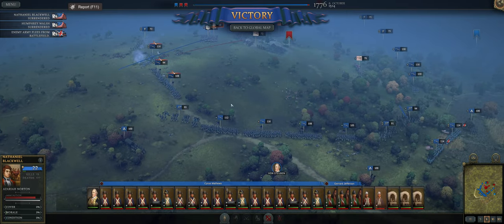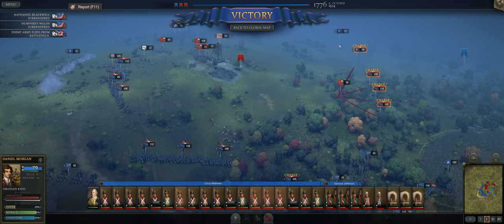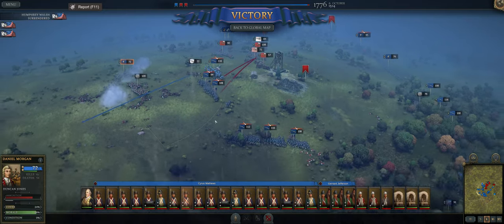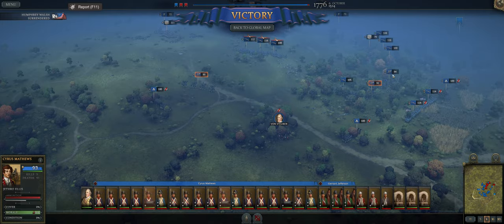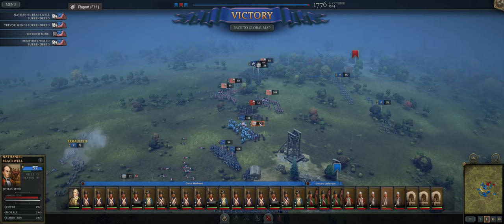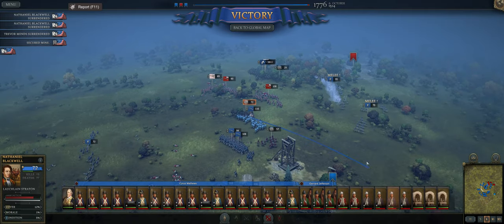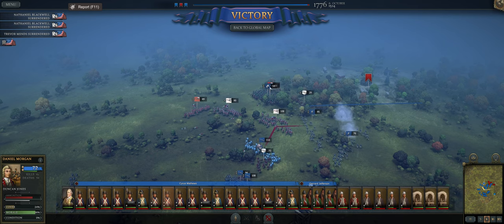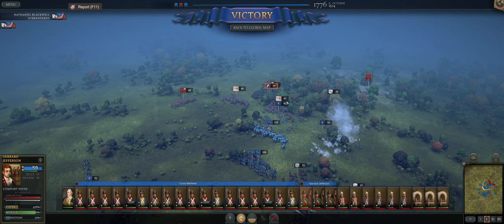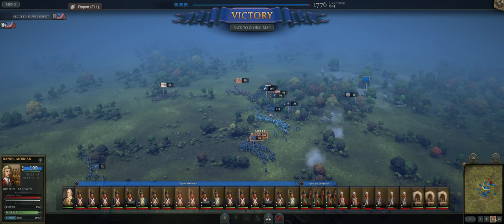Another thing brought up on the Discord is that routing units can sometimes cause their surrendered allies to unsurrender. It didn't happen here, but we've seen it before in this game. Hopefully now that it's known that'll get worked on, because I find it silly — you surrender and then you unsurrender and completely route. My thought is: you stay surrendered because your allies are just running off the battlefield.